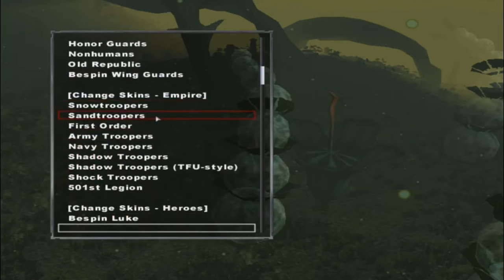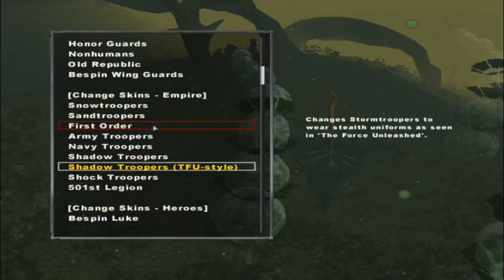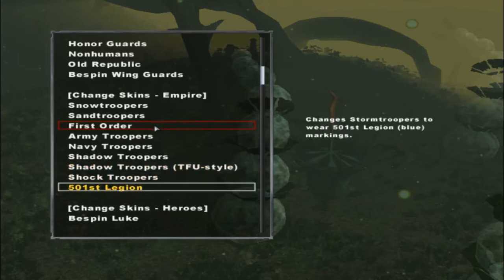The Empire has, in addition to Sand Troopers, the First Order, Army Troopers, Navy Troopers, Shadow Troopers in the Force Unleashed style, Shock Troopers, and the 501st Legion.